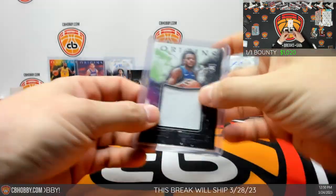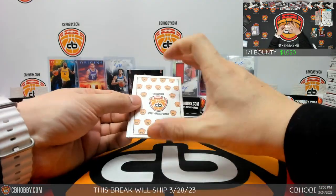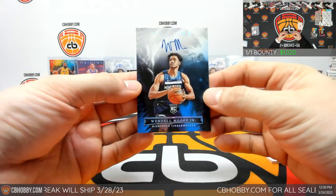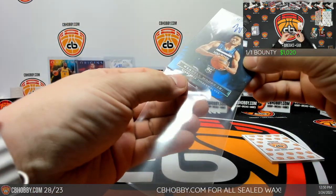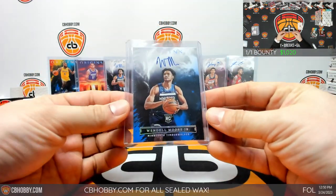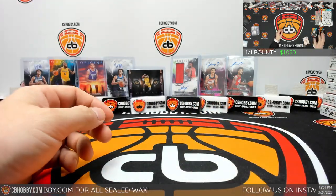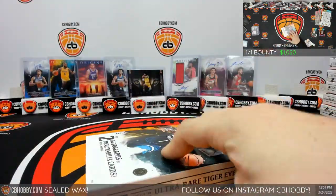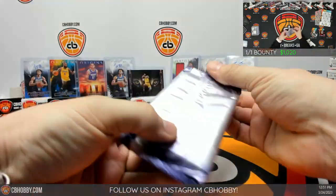Why don't they just call it one auto and put one auto in it and call it a day? And an on-card — wow, blue, three out of thirty-five, Wendell Moore Jr. This is literally ridiculous. This makes me want to quit breaking — that is piss poor. Alright, box six. That is as disappointing as possible. Scotty Barnes again, Mobley, Cole Anthony, and David Roddy, 17 out of 75 for the Grizzlies.